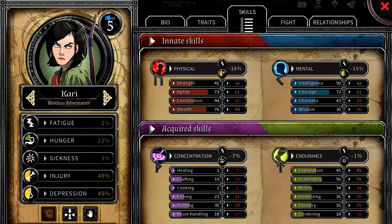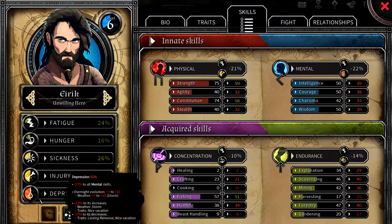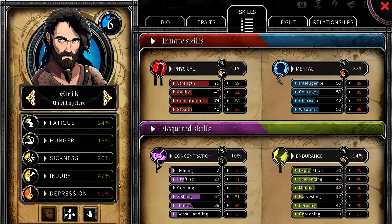That game-over condition is incredibly infuriating, particularly because the game will screw you if you're not aware of some of its tricks. The five bars are fatigue, hunger, sickness, injury, and depression. Depression fills up and they kill themselves; injury and sickness can cause death too. I had one event where depression was at 60%, then a backstory event plus weather pushed it to 100 and a character committed suicide.